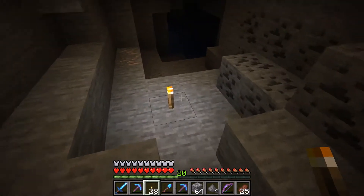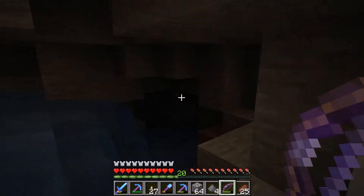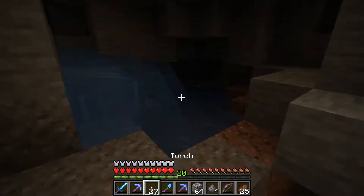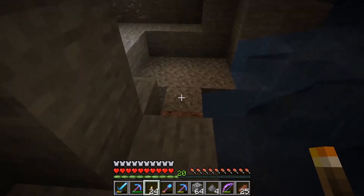We've had a few mob encounters but they've been easy to handle. A simple bow takes care of it generally. You've also got to be careful for drop areas — I'll pop a torch down there very quickly.